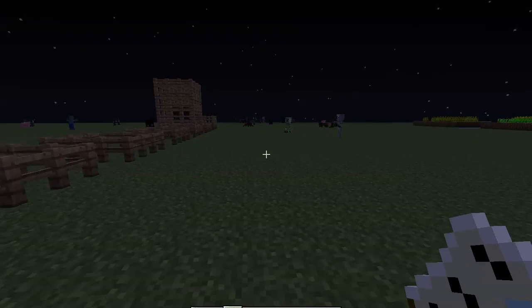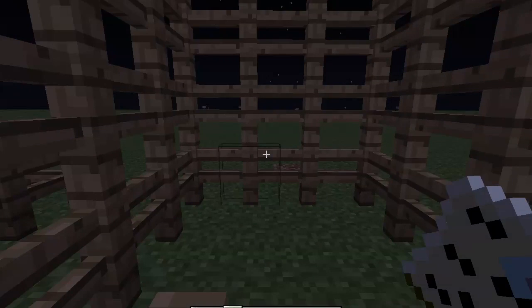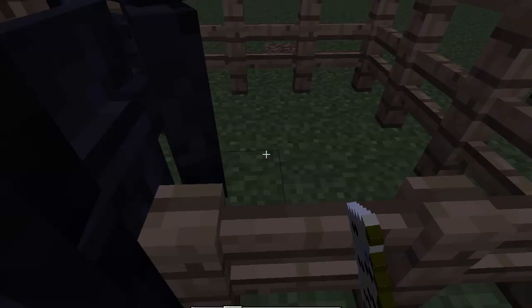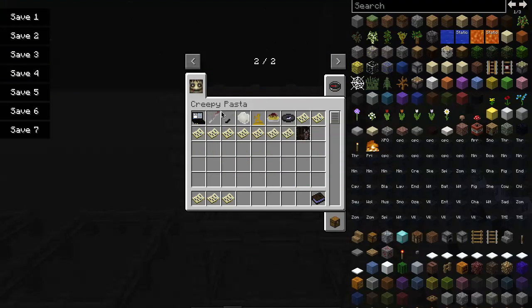This guy is good at getting out of places. I don't know why they call him Mothman — they should call him Houdini Man. Anyway, this is the Mothman. And if you kill him, you will get the Accursed Blade.